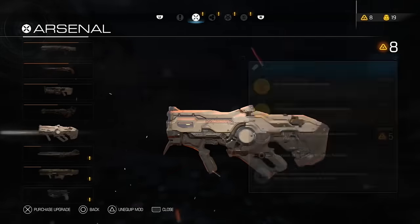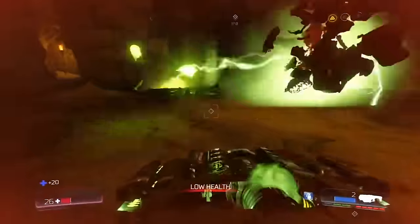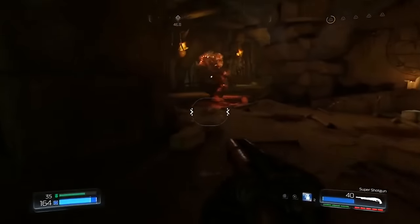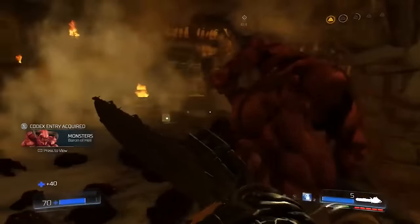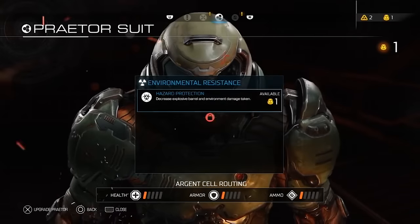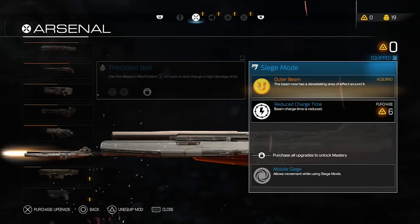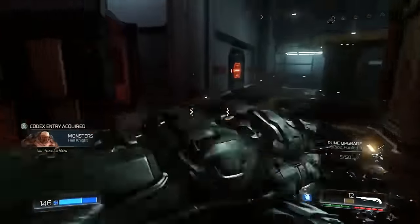Doom provides the player with an arsenal of weapons — some new, some old. You'll have access to classics such as the BFG-9000, which is one of the most iconic weapons in the series, the super shotgun, heavy assault rifle, plasma gun, backed up by throwable weapons such as frag and siphon grenades. My personal favorite was the chainsaw — the perfect weapon to rip and shred demons into tiny pieces. It increases ammo drops, but uses fuel canisters, so if you run out you can't use it until you find more fuel. The game also features a customization system where players can mod their weapons — your shotgun can double up as a grenade launcher, for example. These mods are unlocked by ability points earned during normal gameplay.